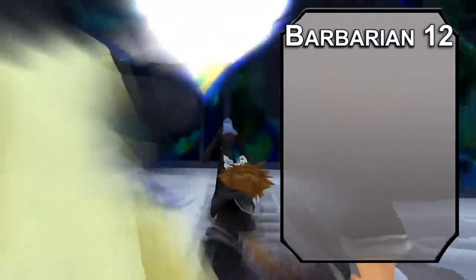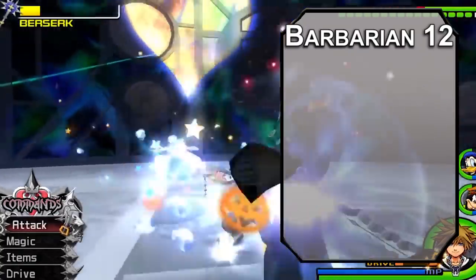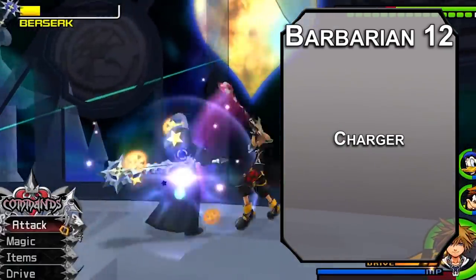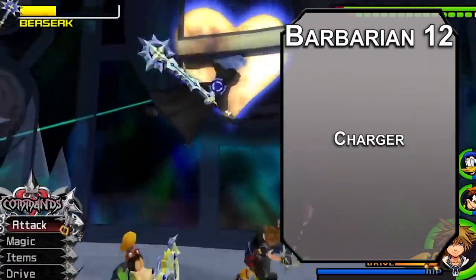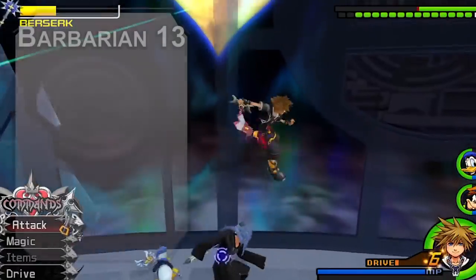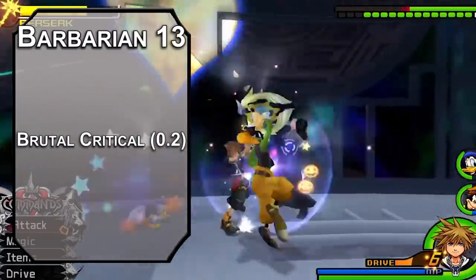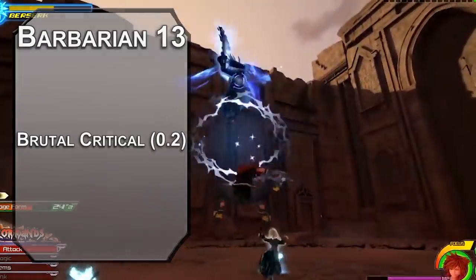Twelfth level barbarians get another ability score improvement or feat. We use Great Weapon Master a lot, so let's mix it up. The Charger feat lets you attack as a bonus action after you take the dash action, and add an extra 5 damage or shove 10 feet instead of the standard 5 if you've moved at least 10 feet in one direction. If you need to, you can now blast 100 feet before smashing someone. Thirteenth level barbarians get another brutal critical die — reckless attacks effectively double your chance to land a critical hit, so considering your great axe crits would be 4d12 plus 8 damage at this point, it's worth a shot.